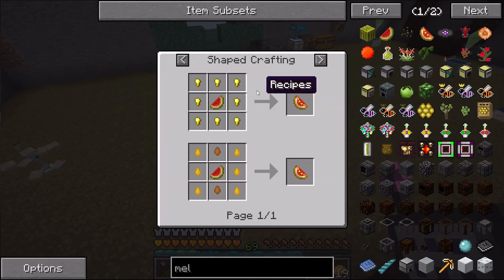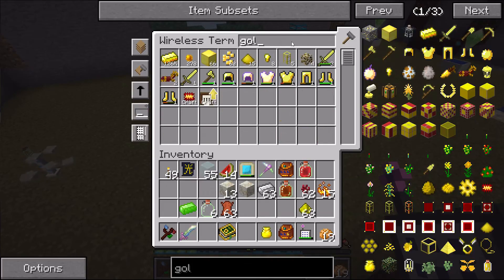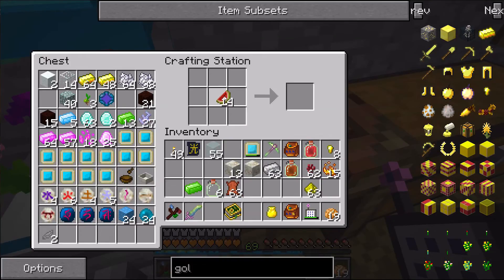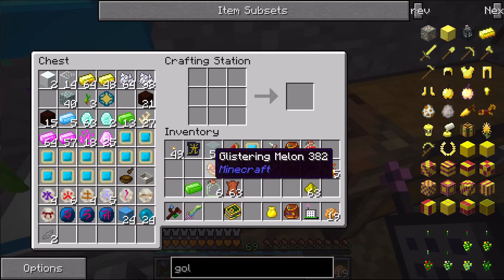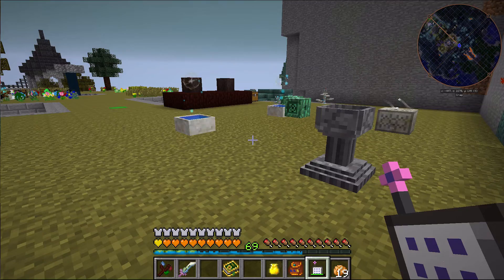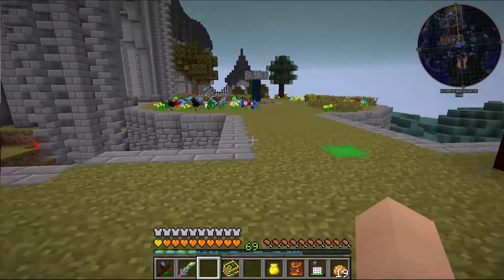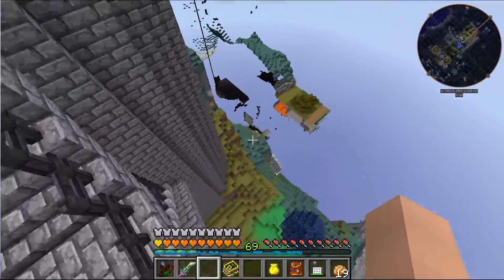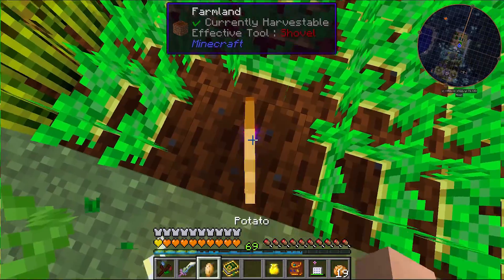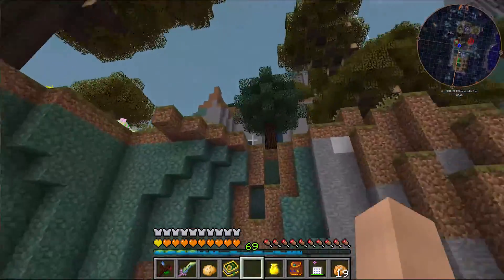The Brew of Mending needs a glistering melon and a potato. Let me see if I have any of those — I have melon. To make glistering melon it needs gold. I don't think I have honey in this system but I do have plenty of gold, so let me grab a little bit of that and craft the glistering melon. For the potato it can't be a cooked one, so I need a normal potato. I don't have any so let me run down to the other farm — I have plenty of potatoes down here.